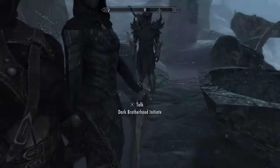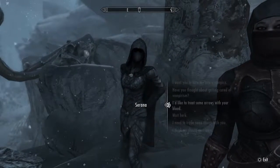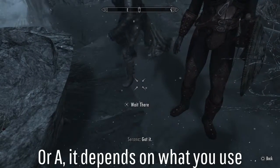What you're really going to do is tell any one of your followers — I got three as you can see. I'm going to tell Serana. Just hold it and tell her to take the Giants Club.